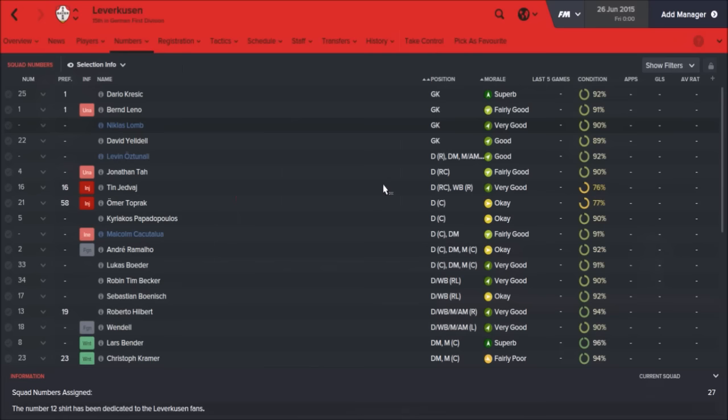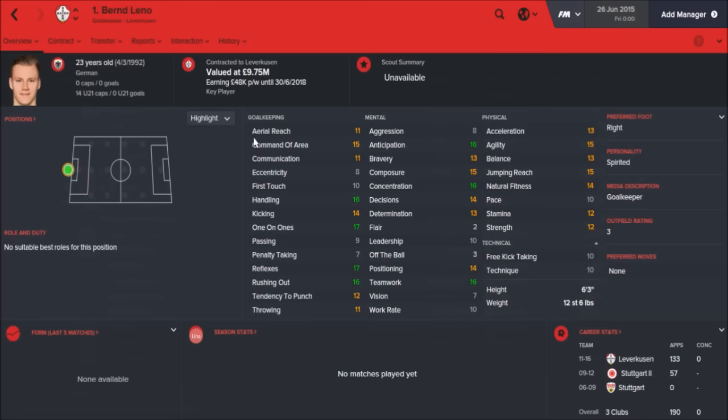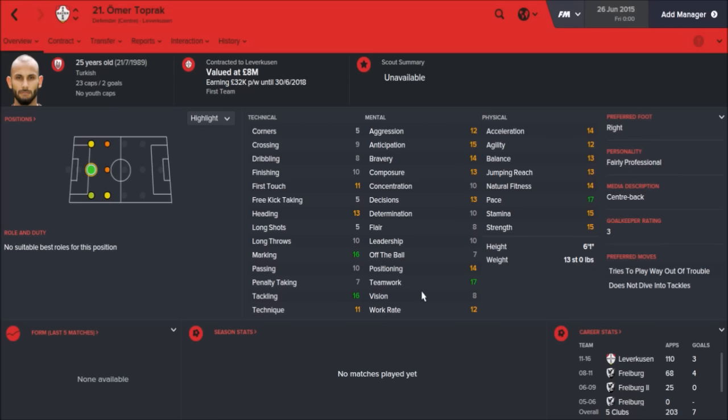Going from the back, they've got loads of goalkeepers but Leno is by far your best one: 16 handling, 17 one-on-ones, 17 reflexes, and 16 rushing out. He's been at Leverkusen since 2011 making 133 appearances. Personality: spirited, and he will be really good for you. Valued at almost 10 million with another three years on his contract — he's still not getting in the German national team ahead of Neuer. Toprak is the 25-year-old Turkish vice-captain at centre-back: 13 heading, 16 marking, 16 tackling, and he's been at Leverkusen since 2011.